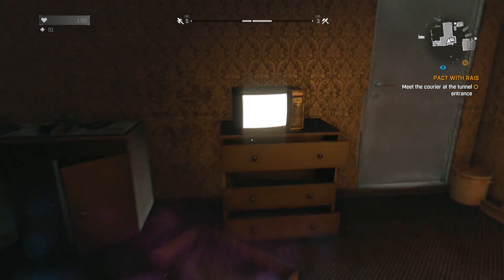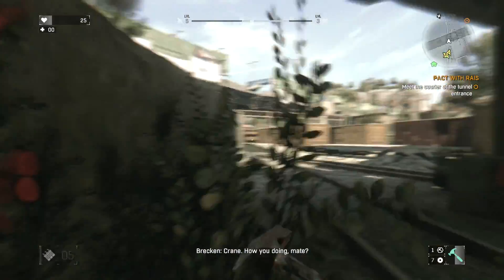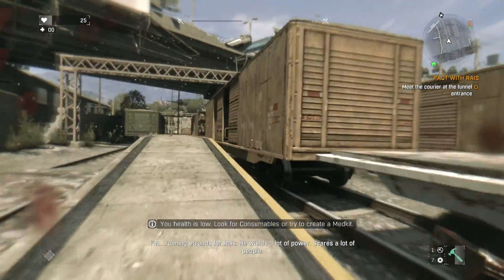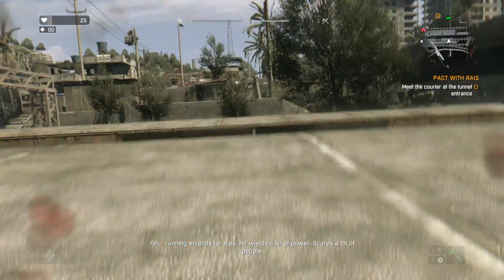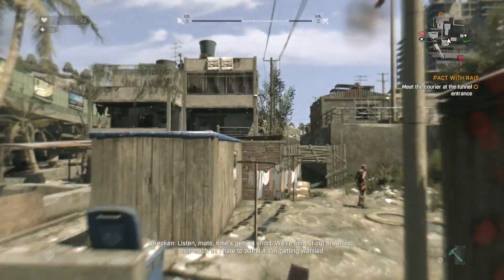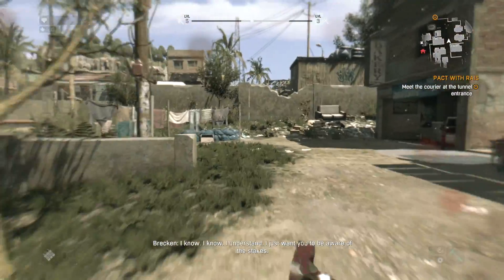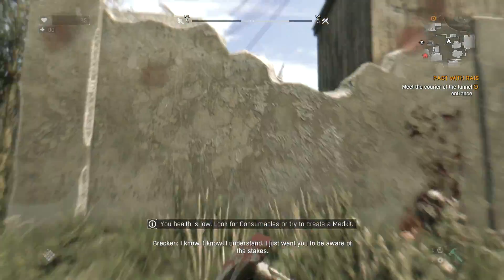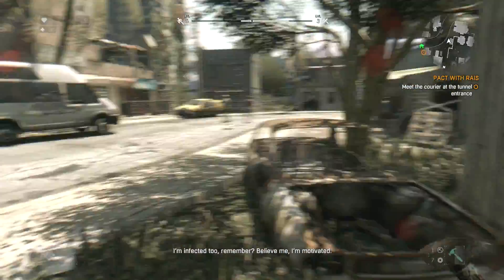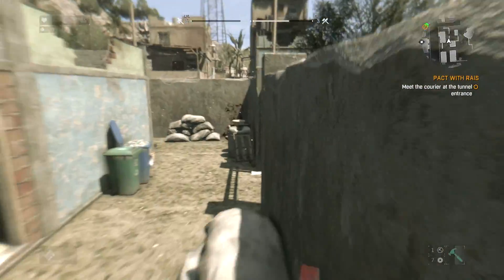There's another door here - oh, I can check my supplies, there's a player stash over here. That's weird because I've never been here, but whatever, not gonna ask questions. Brecken on radio: how you doing mate? I'm running errands for Rais, he wields a lot of power, scares a lot of people. Damn right he does. Listen, time's getting short - we're almost out of antizin, I'm getting worried. I'm doing the best I can out here, Brecken. I know - I just want you to be aware of the stakes. I'm infected too, remember - believe me, I'm motivated.